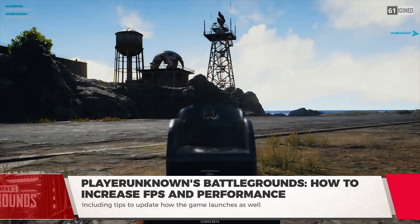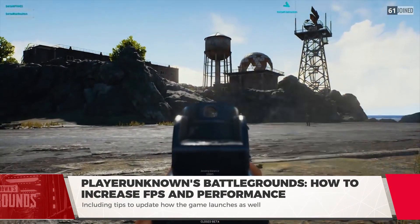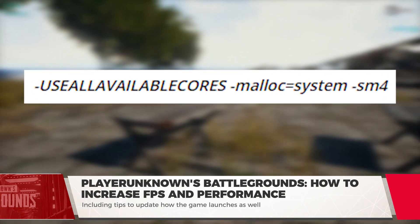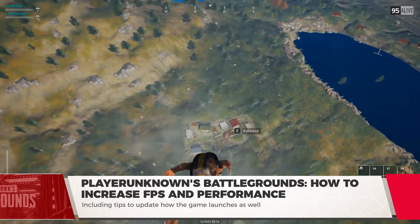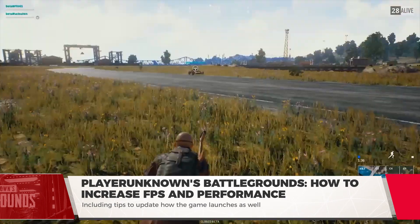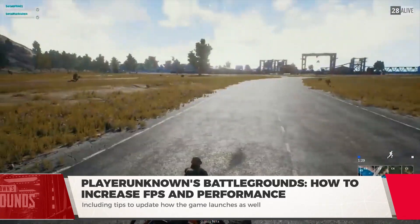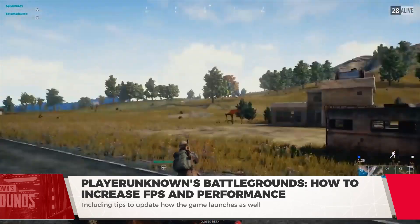And last are the launch options. In addition to changing a few of your graphical settings shown above, you might also want to set up some launch commands through Steam. Using the following command will prioritize your CPU cores to PlayerUnknown's Battlegrounds rather than only a few. This will allow you to increase your view distance if you want, but you may still want to keep that down for a constant high FPS. You can do it by right-clicking the game in the Steam client, selecting Properties from the dropdown, hitting Set Launch Options, and typing the command in the box provided. And don't worry — changing launch options will not get you banned from Steam or in Battlegrounds.